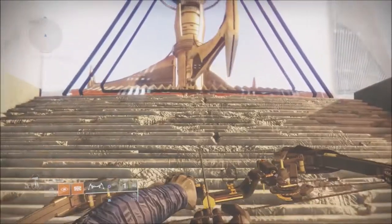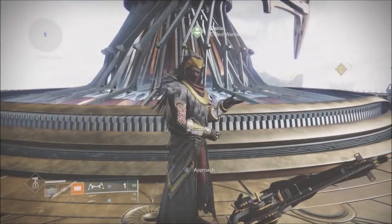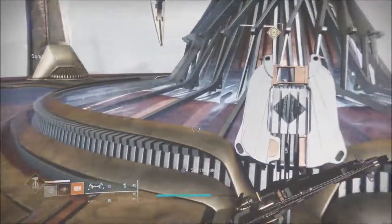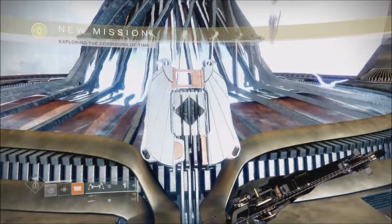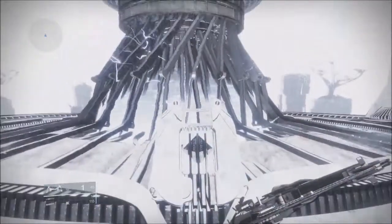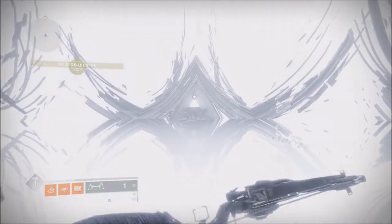To start this quest off you actually need to go to Osiris — there'll be no prompt, but if you go to him he's going to give you a quest anyway. The quest sees us go back into the same area we went into to rescue Saint-14. This time, however, all the doors are open, and it's a maze that uses 19 different codes to access 19 different pieces of lore. There is also a 20th code which we'll cover.